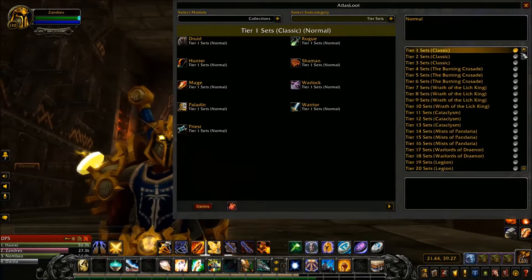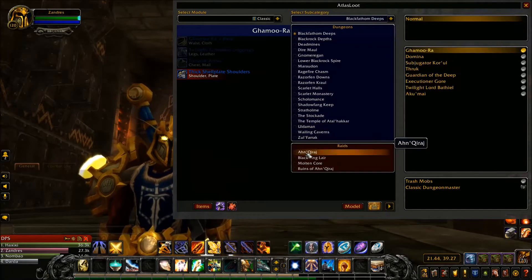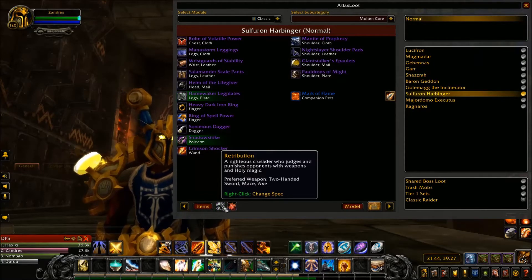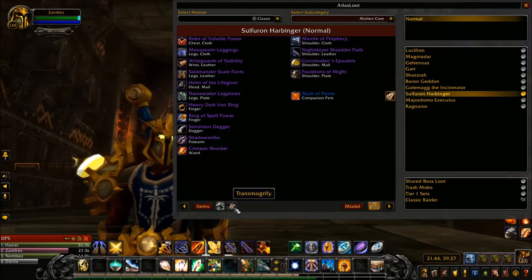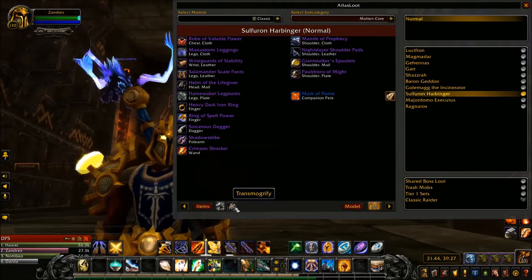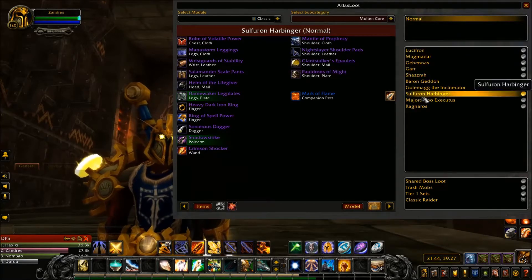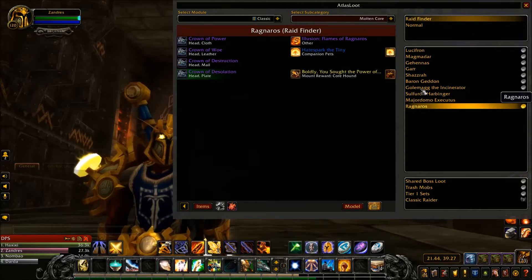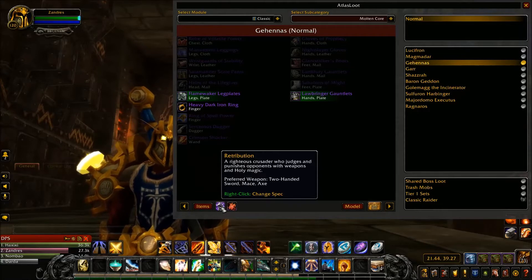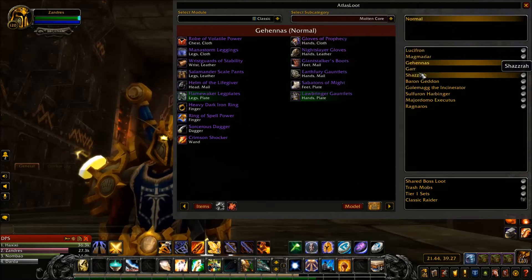Atlas Loot tells you everything per expansion. Click on an expansion and it goes through dungeons at the top, raids at the bottom. Click on a raid, see all the bosses, click a boss to see loot, and you can sort by your class. There's also a transmogrify indicator — if you have the appearance it shows a green background, if you don't have it, it's red. You can also filter by your spec to only show loot relevant to you.